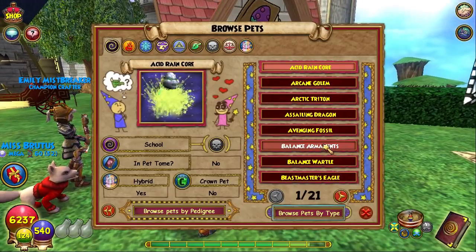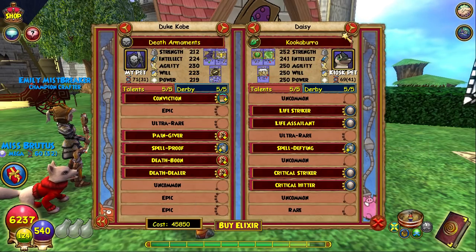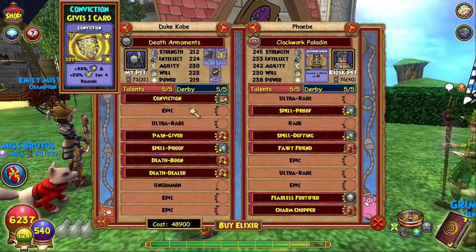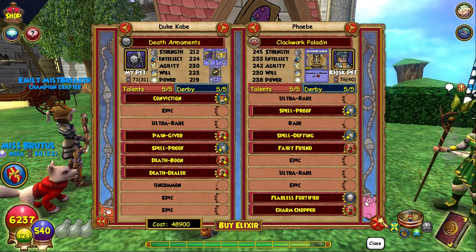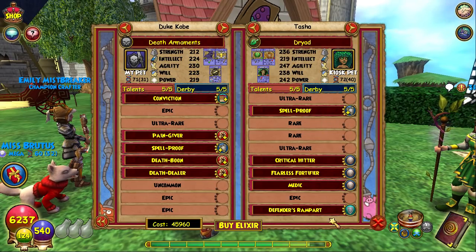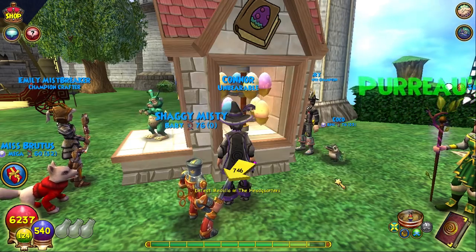So what this does is basically you can walk up and browse pets. You can look at what talents the pets have, and if you see one you like you can hatch with it and get the talent. You don't have to go around asking people to hatch — you can just look through this, find a pet you like, and if you have enough gold you can hatch right away. Easy as that.